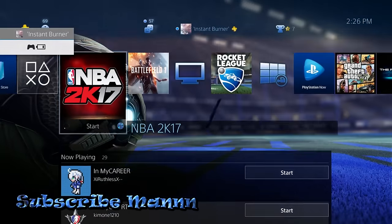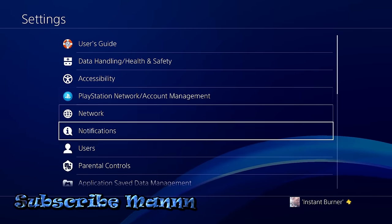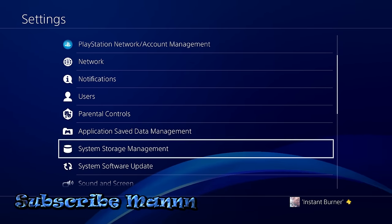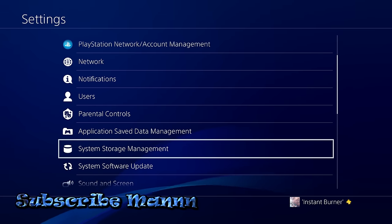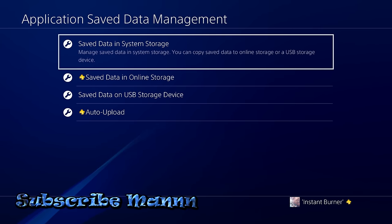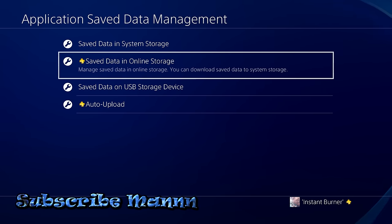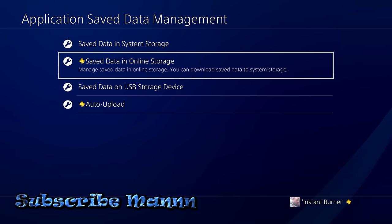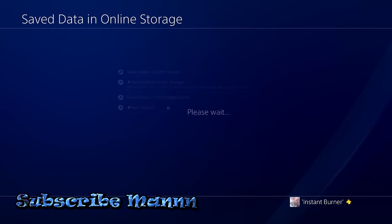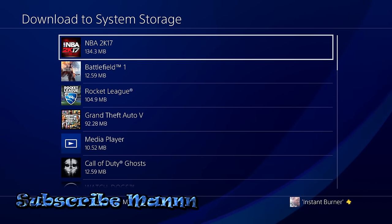You want to go to your Settings, then Application Save Data — not System Storage. You're gonna want to close the game out first, then go to Save Data in Online Storage. You have to have PlayStation Plus for this to work. If you don't have PlayStation Plus, you're gonna have to do the other two ways I show you.